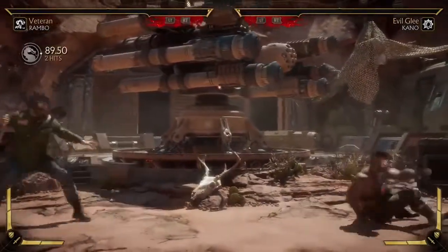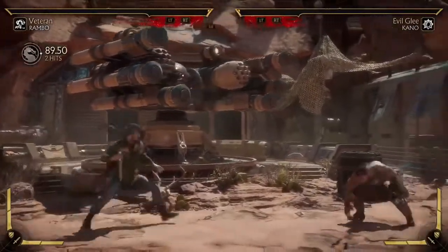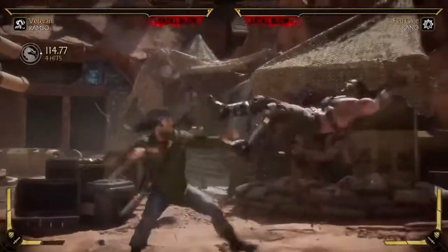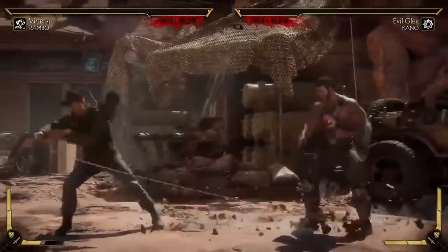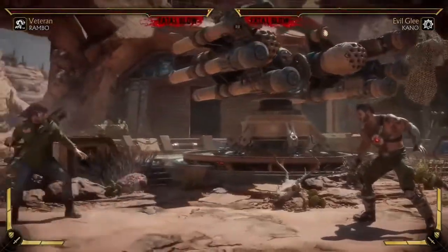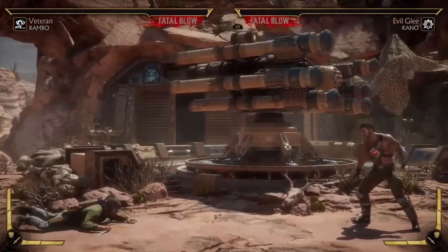The first thing in this variation is he gets his tripwire, and this is different than the other one — it sets up a combo if he amplifies it. There's no close or far version, it just knows where the opponent is. Pretty quick. This is one of the main ways to get big combos with Rambo if he chooses to use this.